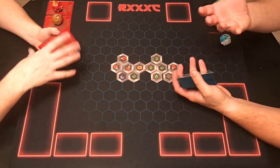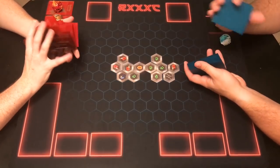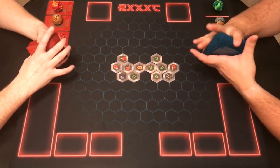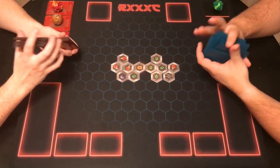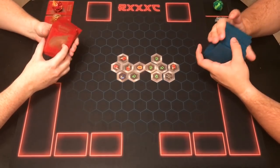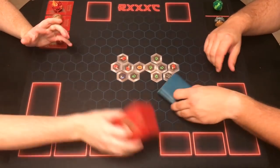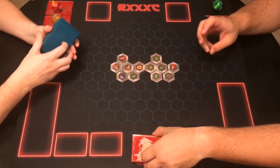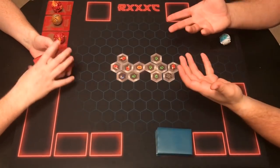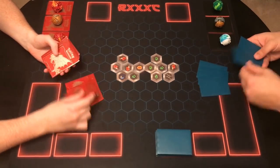Always shuffle your deck before the game. If you don't know how, split it and push the cards in from an angle — do that a couple of times. Don't riffle your cards; these are thin Bakugan cards and you don't want to bend them. Always offer your opponent the chance to cut your deck. Both players then draw five cards at the start.